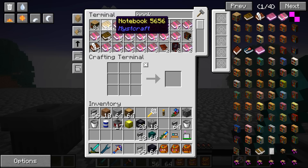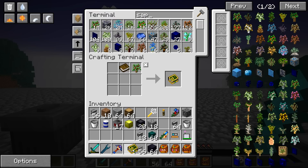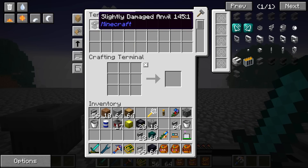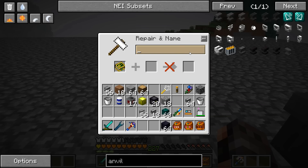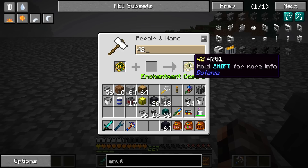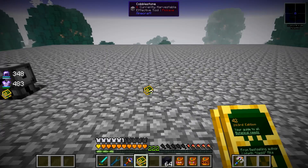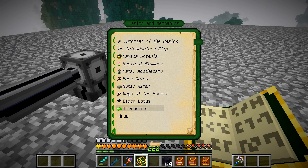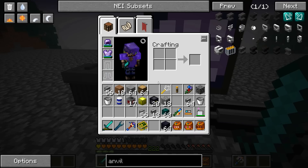So I'm going to want a book and a sapling — any sapling will do, I'll go with oak. They changed the look of the Botania lexica! You know what I wouldn't mind doing? Put down an anvil, take this, and you can name it whatever you want. So — 42. What is the answer to life, the universe, and everything? 42! So that's our Botania book. It says the name on the book right here — isn't that cool? So we've got our Lexica Botania, which is basically your guide to Botania. Everything you want to know is in here. I'm not going to go through it — I'm simply going to go through the steps.